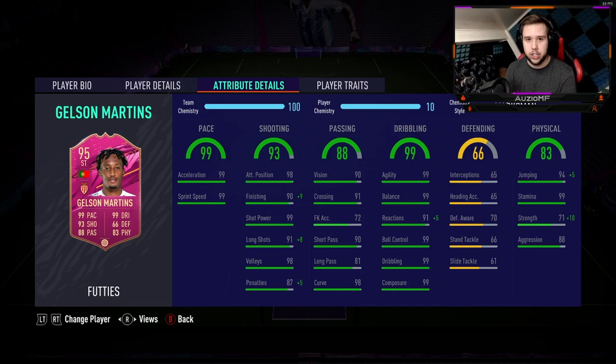When it comes down to the chem style, there's one chem style that is the definition of perfection for this card, and it is going to be the marksman chem style, simply because it picks out pretty much all the stats that need upgrading. He needs an upgrade to the finishing — there you go, 99 finishing. He needs an upgrade to the long shots — here's 99 long shots. There's an upgrade to the penalties, reactions, and strength and jumping as well. So for me personally, marksman chem style is the way to go.